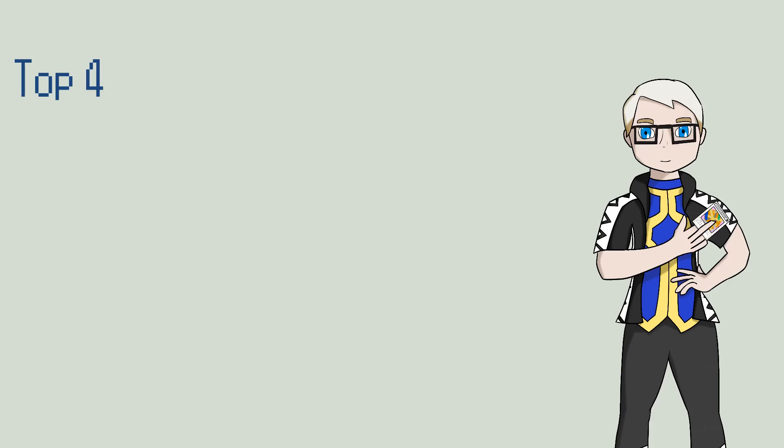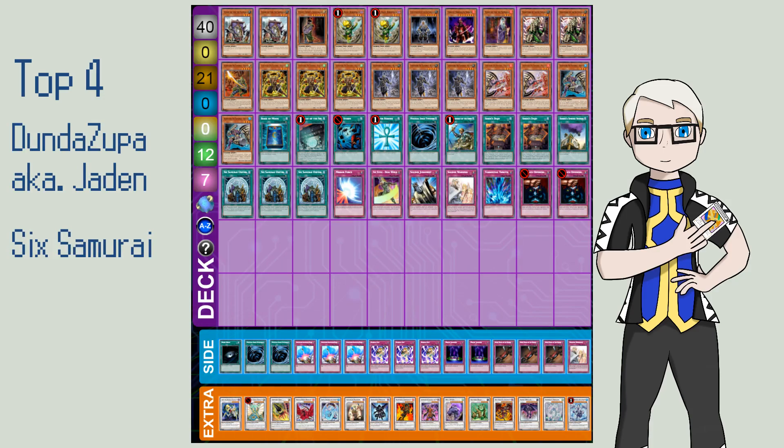Moving on to Jayden's Six Samurai list — playing fairly standard ratios, playing two Elder, playing two Birdman for some extra bouncing and extra tuners. Going down to two Kagemusha to keep those Naturia synchros in play, and playing the powerful Six Samurai cards like Gateway, United, and Dojo of course.